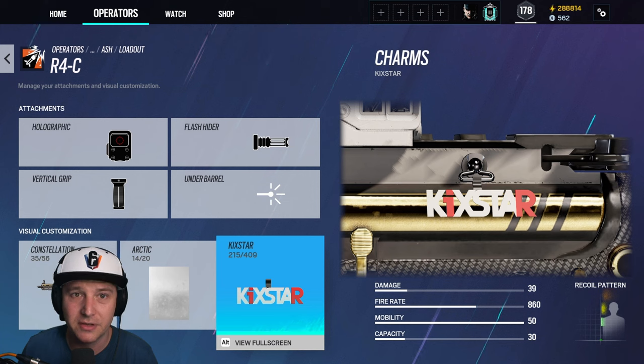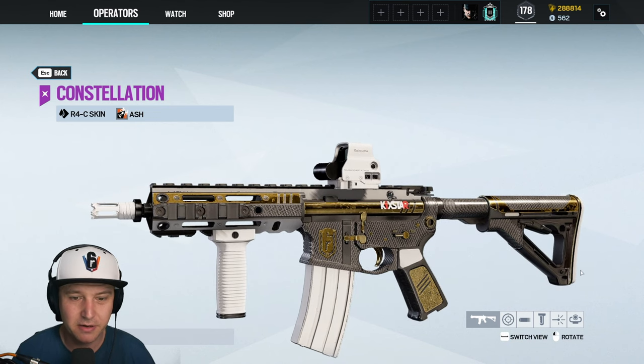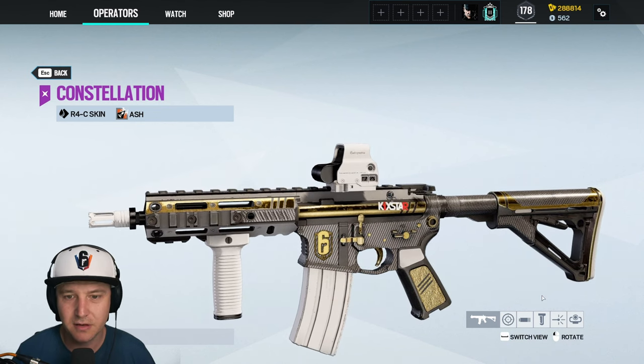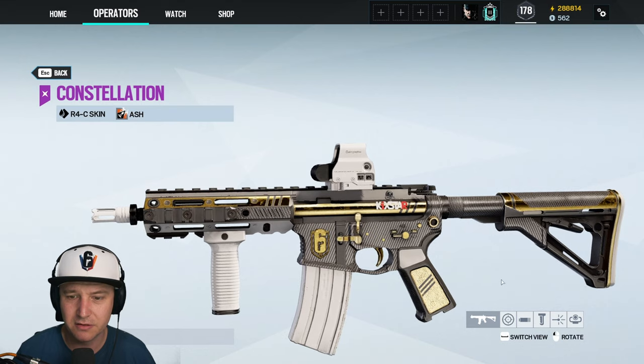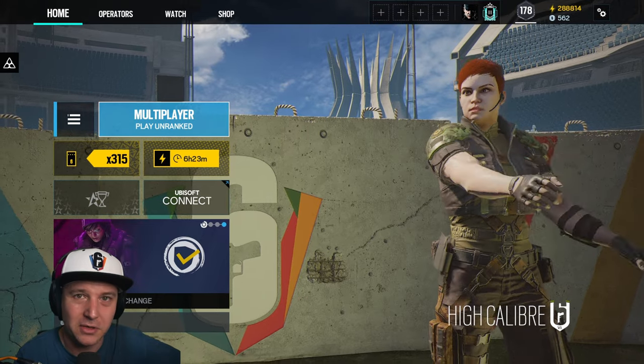As a bonus, Pengu also tweeted that a white attachment camo has been added to the game. I think it's between 20,000 and 25,000, but it looks absolutely fantastic on the pro league skins — make sure to pick that up as well.